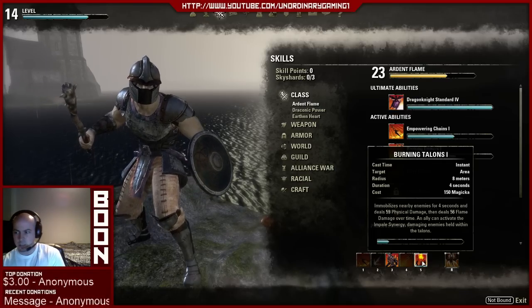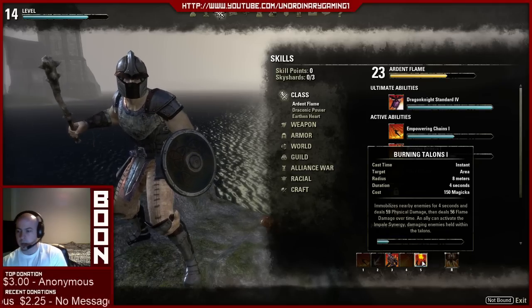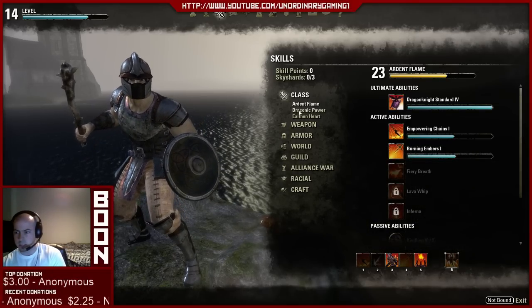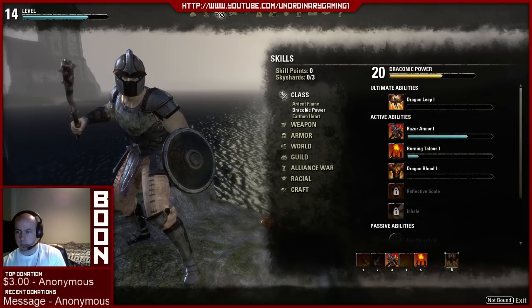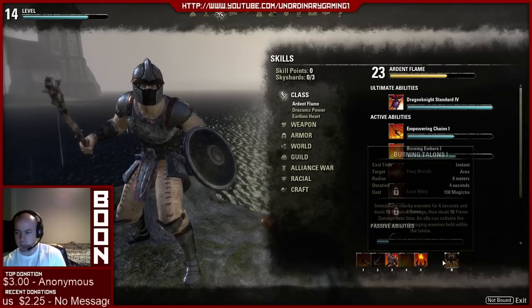Burning Talons — I touched on this a little bit earlier — it CCs everybody in the area. It's pretty essential. If you have a really good group and don't need the CC, you can swap it out with Dragon Blood if you need healing, or change it out for another ability depending on your group. But for startup groups, these are going to be pretty essential.